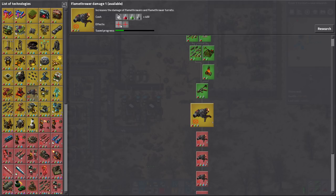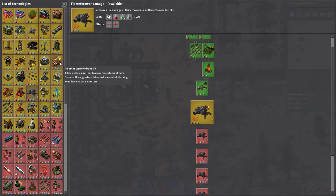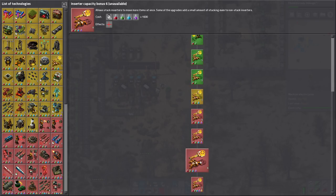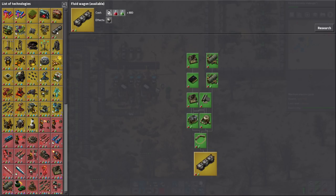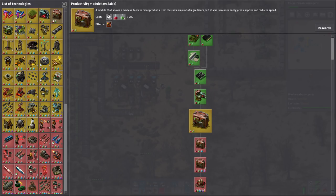For science we can do flamethrower damage — let's do some of the damage researches. Is there anything really pressing right now? I don't think so. Inserter capacity bonus just makes stack inserters better but costs a lot of science. We won't see another bonus for regular inserters for a while. We're gonna need fluid wagons and modules soon too.